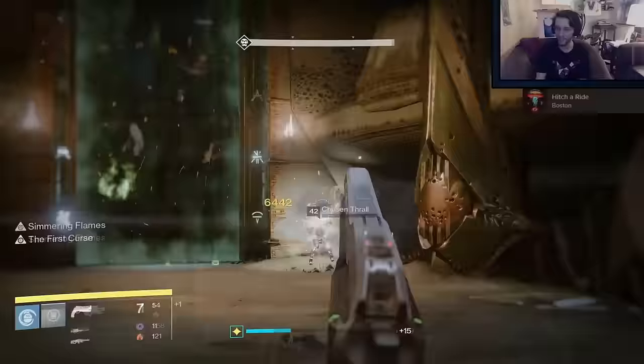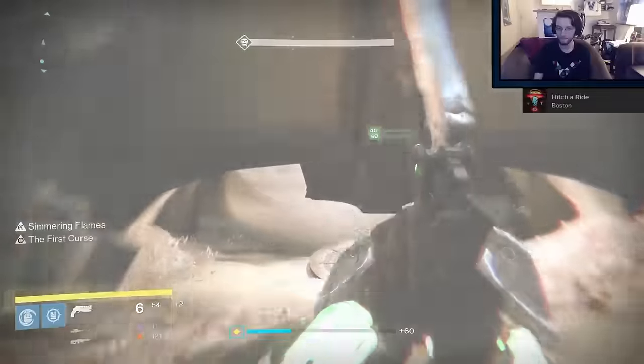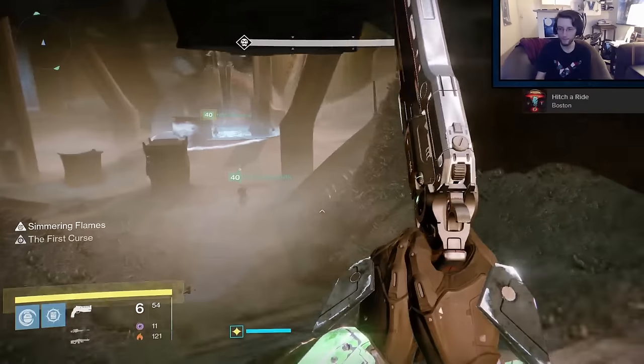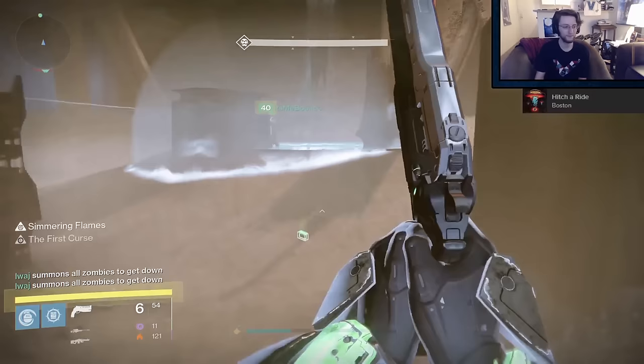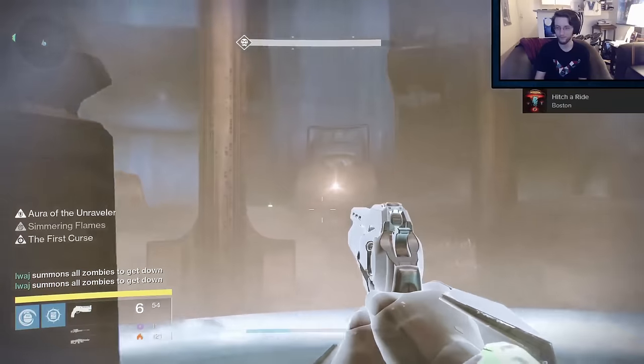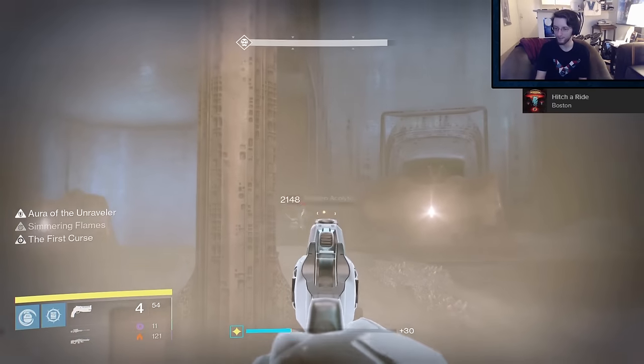The First Curse is up first. This weapon used to just not be good because it fired too slow, did too much overkill damage, and generally was not worth using over something like Hawkmoon. In Patch 2.1, its main bonus got a buff. Now, the First Curse bonus activates on the first precision kill that you get, which now instantly refills your magazine.